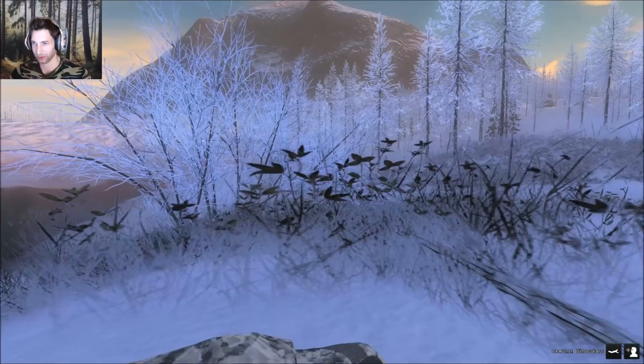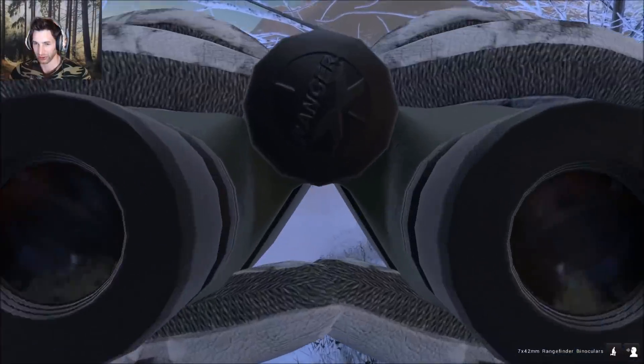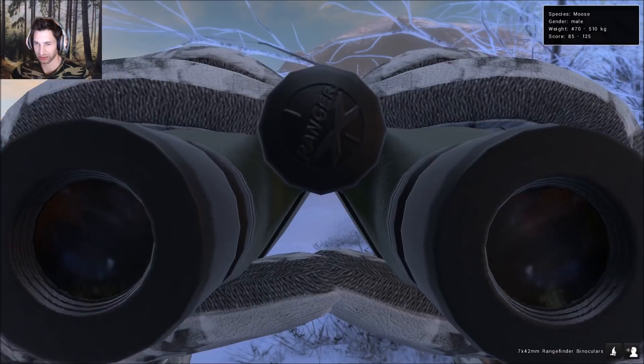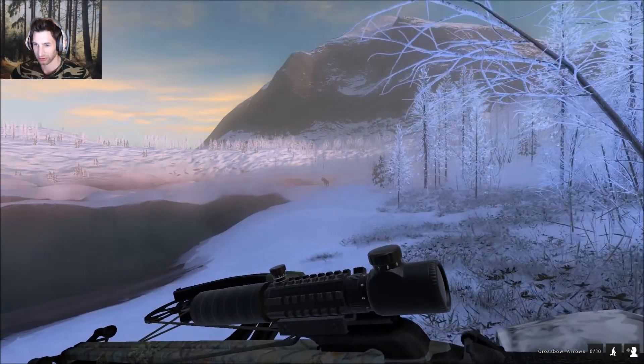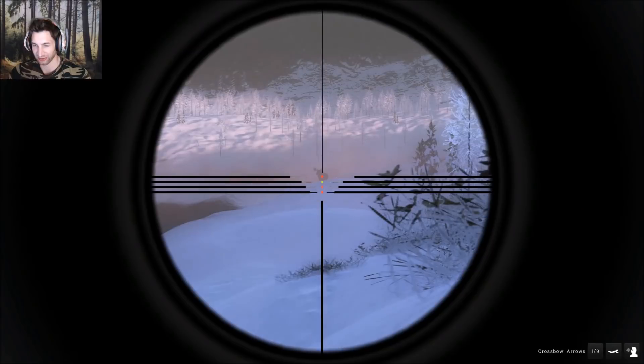We'll be able to get a shot, but he's being pretty spookish. Well, there we have him out there at about 75 meters. He doesn't want to come any closer - he's being pretty stubborn. Let's see what the camo edition of the reverse draw crossbow can do at 70 meters out.